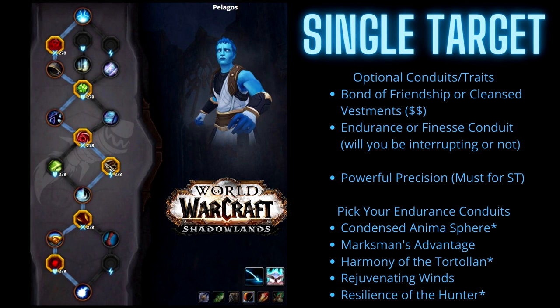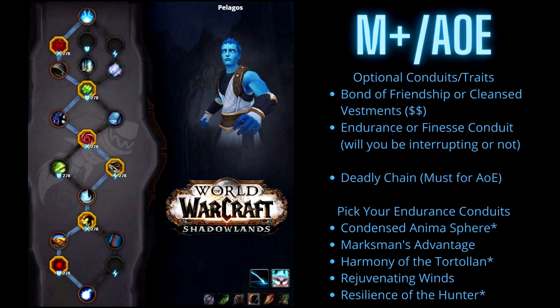From there, Let Go of the Past lowers damage taken by up to 3%, then Powerful Precision, Better Together — which gives you and someone nearby a Mastery Buff by 40 for one minute — then another Endurance Conduit. The Capstone is New Found Resolved: a doubt manifests and you look at it, granting 10% of your primary stat (Agility) and Stamina for 15 seconds. For the AoE or Mythic Plus Pelagos build, the main change near the bottom of the tree is dropping Powerful Precision and picking up Deadly Chain, which is a must for AoE — it increases trickshot bounce damage, very strong with our 2 and 4 set in 9.2.